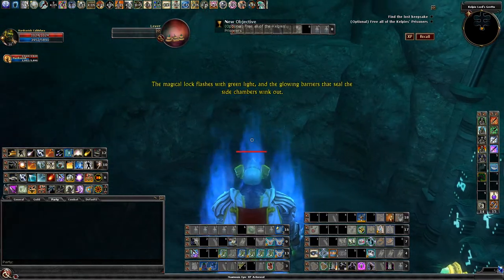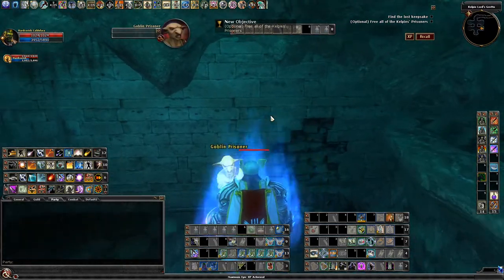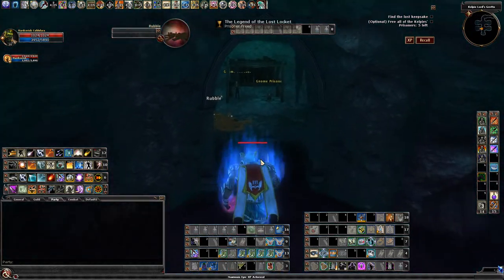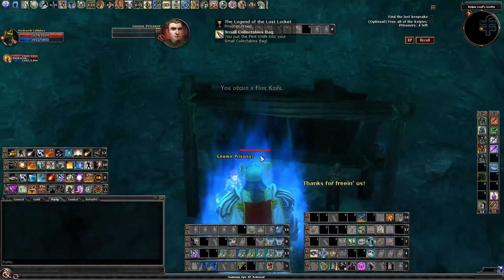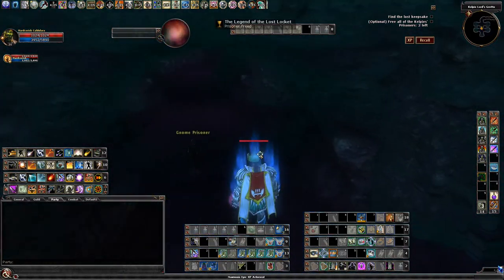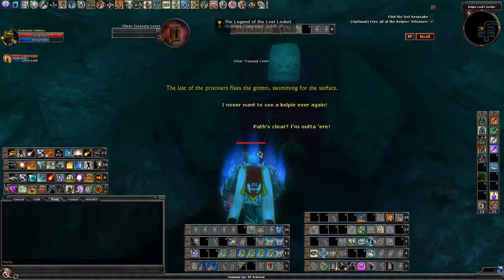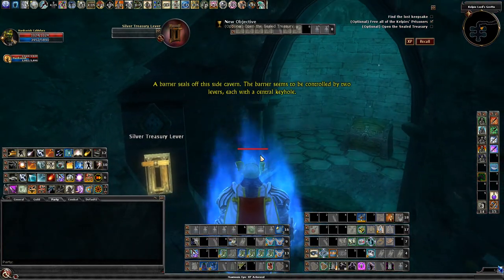The magical lock flashes with green light and the glowing barriers that seal the side chambers wink out. The last of the prisoners flees the grotto, swimming for the surface.